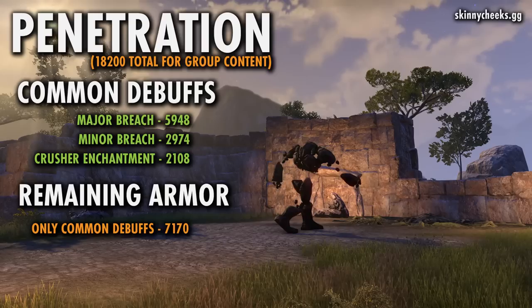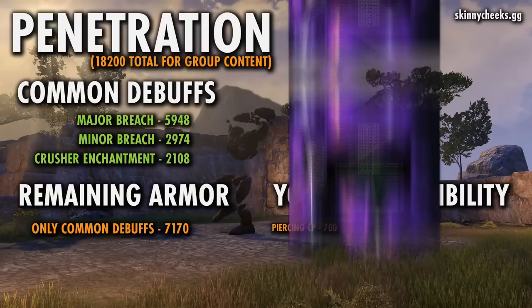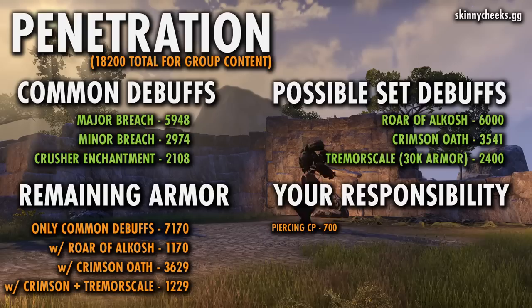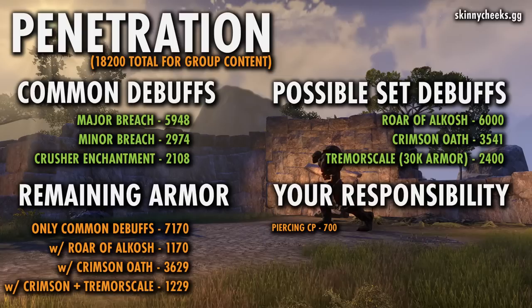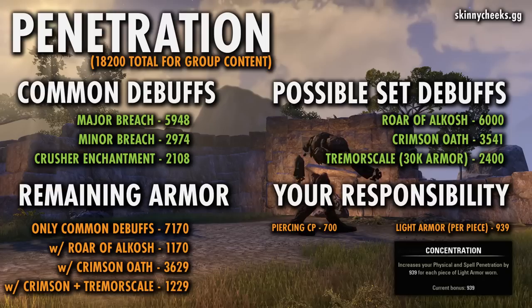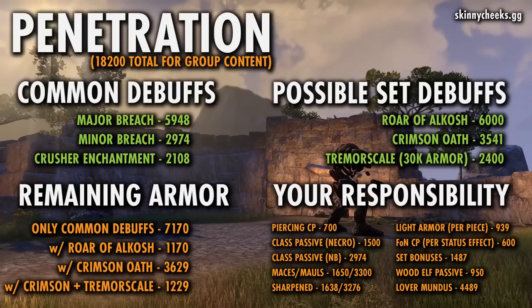Ideally we'll take care of the rest of that armor through penetration or more debuffs. The most common form of penetration everyone can grab is the Piercing champion point passive node, which gives another 700 — available pretty early once you reach champion level. To handle the rest, there are many routes you can go. For organized group play, common options include running additional debuff sets: Roar of Alkosh reduces armor by 6,000, which covers most of the remainder. Crimson Oath and Tremor Scale, or a combo of those two, would also knock out most of it. Alternatively, DPS can run enough light armor pieces since light armor gives 939 penetration per piece worn, or combine something like Crimson Oath with a few light armor pieces.